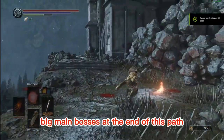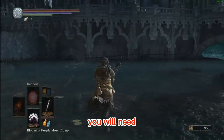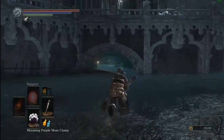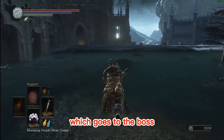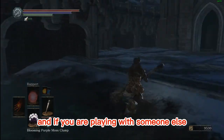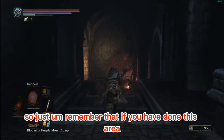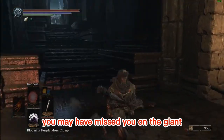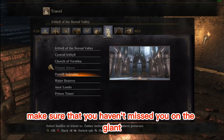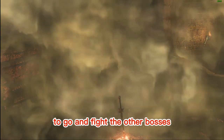There are two big main bosses at the end of this path. Where we are in the water here, if you're playing with someone else, you will need to come back and go down that door on the right. This is the drain door which goes to the boss, and that door that I'm running to right now is the door that goes to Yhorm the Giant. If you are playing with someone else, that door will have fog in front of it. Remember that if you have done this area, you may have missed Yhorm the Giant. Make sure that you haven't missed Yhorm the Giant. If you did go this way, you will need to go back and go through that sewer to go and fight the other bosses.